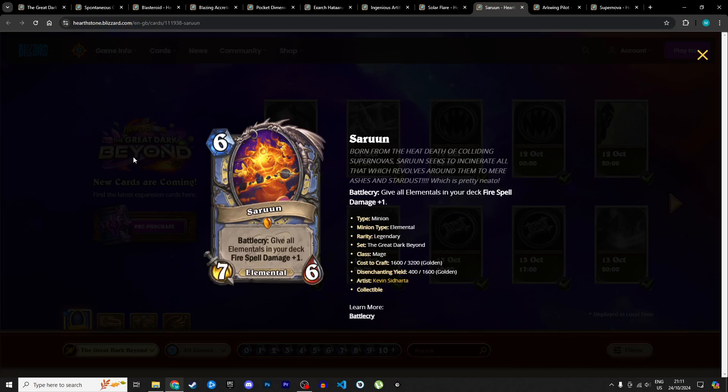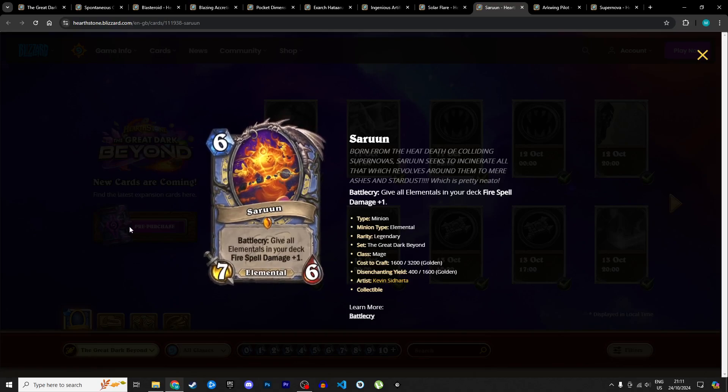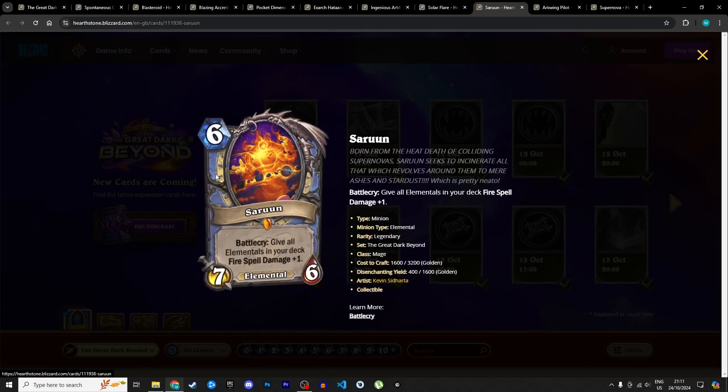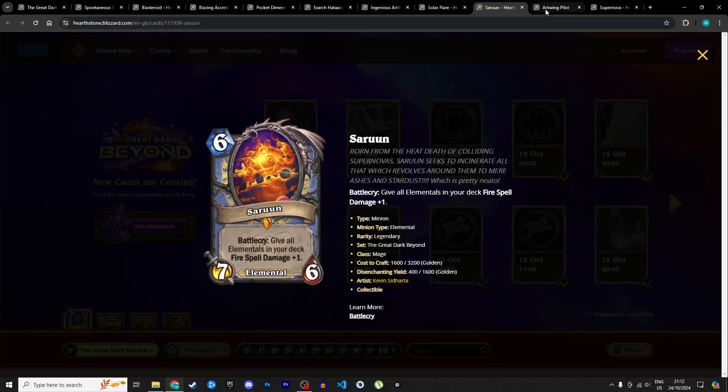Speaking of spell damage, we have the other Mage legendary: Sarun, a 6 mana 7/6 elemental. Battlecry: give all elementals in your deck fire spell damage +1. All your elementals will have fire spell damage +1, and since you're only running fire spells in that deck, they'll all get pumped and discounted. Sarun on its own is a little slow for that deck — you want to build a board and burn the opponent with fire spells — but as a legendary you run one copy and you're not sad to play it if the game goes long. I'm giving it 4 stars in Standard and 2 in Wild.